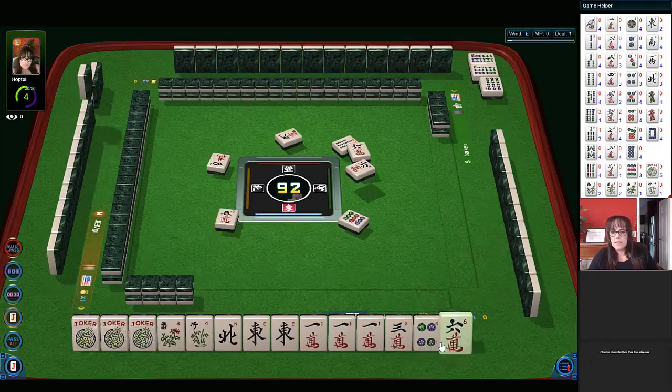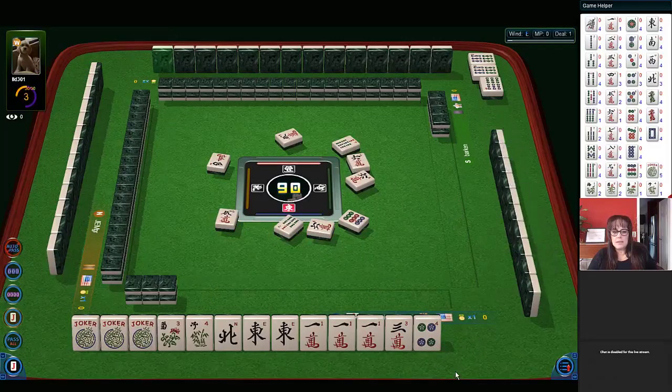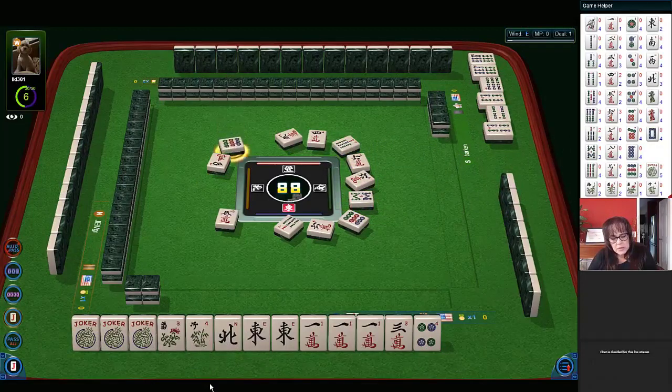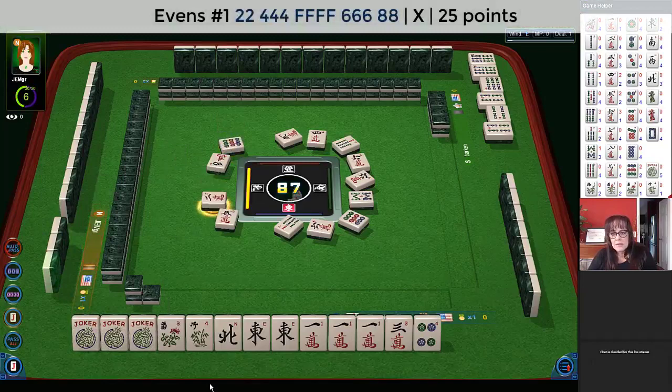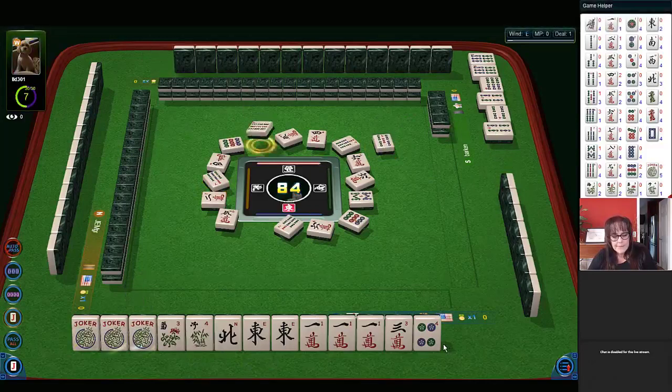Five characters, six characters. Seven bamboos. Four characters. Hopefully we'll draw a flower or two. Four bamboos, five bamboos — because we're going to need five. Eight bamboos. So we have four-six pungs out; they're probably playing the very first two-four-six-eight hand, which means they're going to be using flowers. So we may have a hard time getting flowers. Nine bamboos.